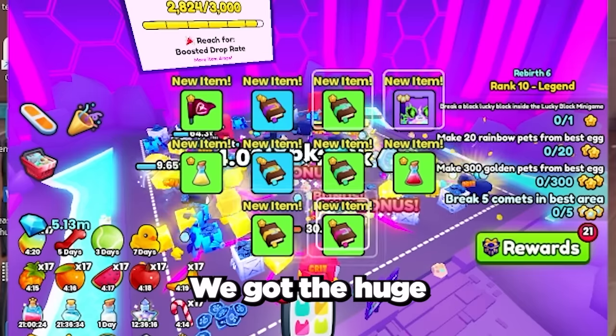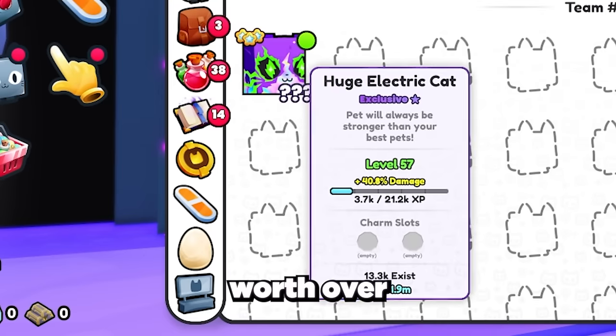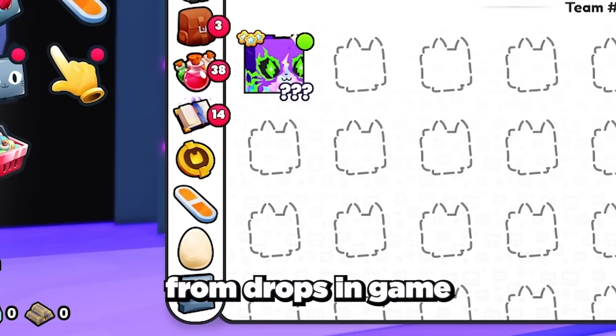We got the huge electric cat after only 15 minutes! This is such a cool pet worth over 60 million gems, so we actually made a lot of profit — especially because we got all the hideout keys for free from drops in game.